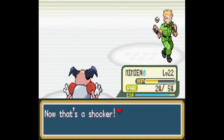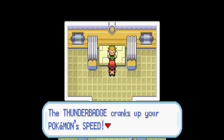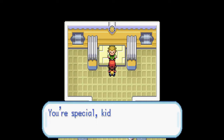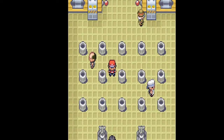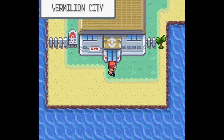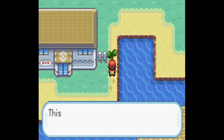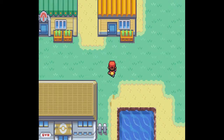Okay. Didn't expect that. Nice Magical Leaf. Alright, so we got an electric move, we got our third gym badge, and we got the ability to use the move Fly — which won't happen for a while, but it's still pretty cool.